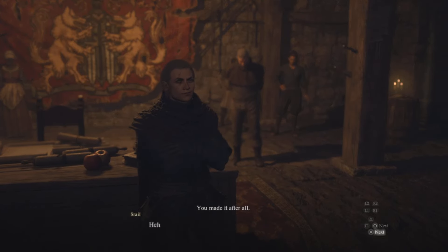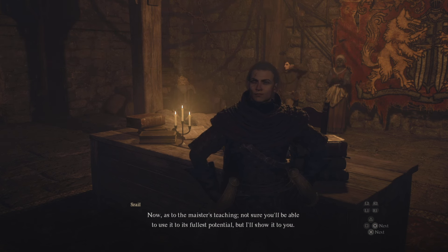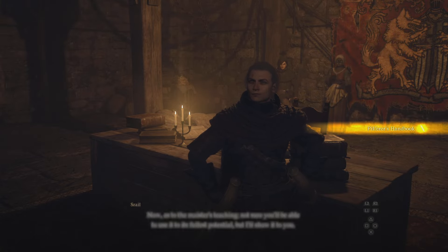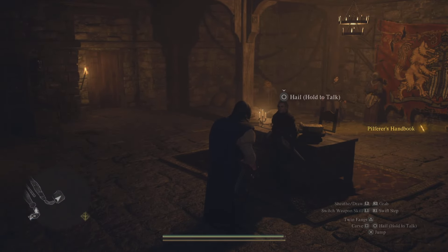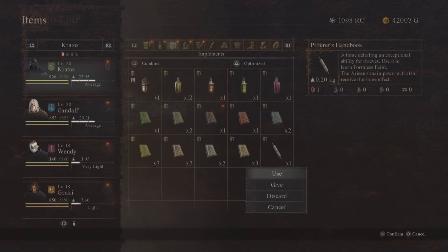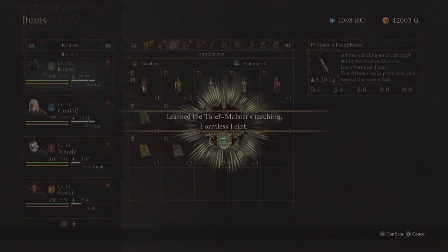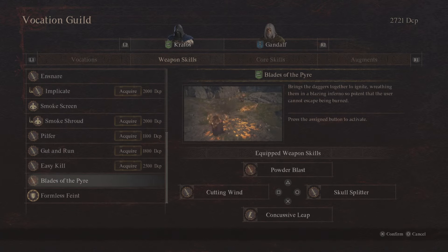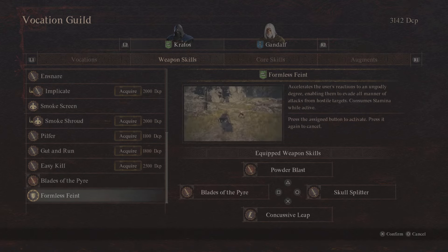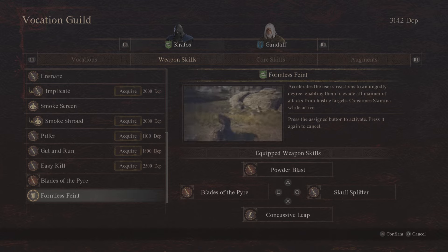Right over here there's going to be a whole bunch of guys, including this guy named Shiral. He's going to give you his ultimate called the Pilferner's Handbook. Use it and only for your character, you're going to unlock the thief's amazing new ability called the Formless Faint. So not only do you get the Blade of the Pyre, which is a very powerful ultimate ability, you can also get the Formless Faint — two different ultimate abilities for the thief.